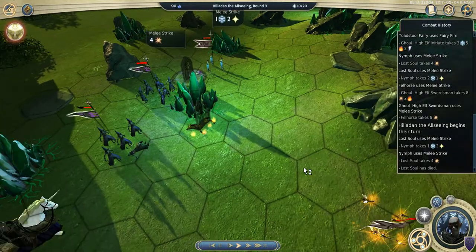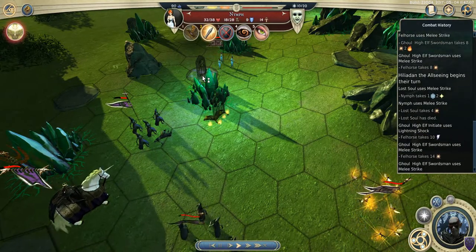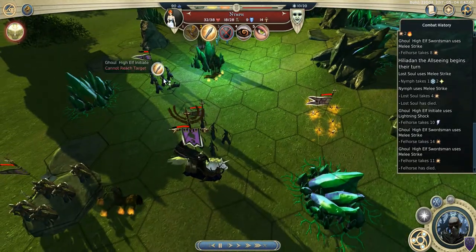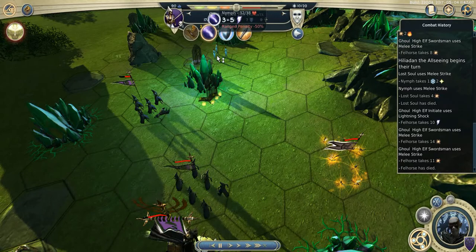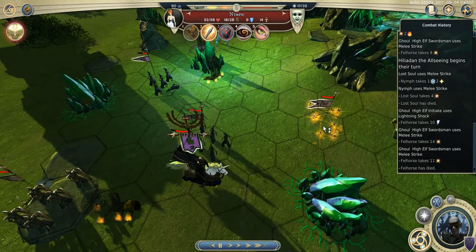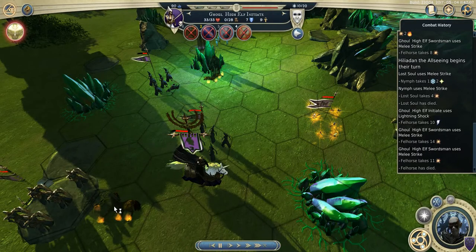I decided to drain the movement points from the nymph with my lost soul, because otherwise the second part of my plan — sending two units to drain the action points of the fairy — would not work; the nymph would kill my initiate. So first I drained the movement points of the nymph, one action point. Then I sent my leader, drained one action point from the fairy, then a second by attacking — taking a lot of damage on my leader. Final strike with my initiate. At the same time I used the initiate there to flank the fell horse, do 10 damage, then flank it with the swordsman and finish the fell horse.